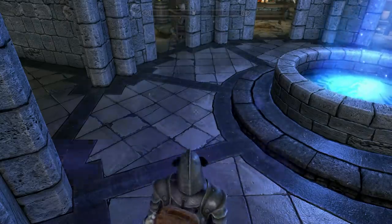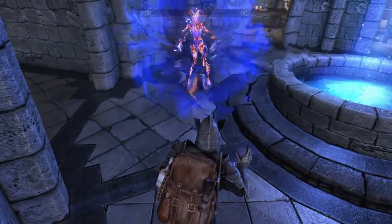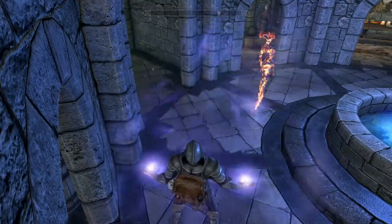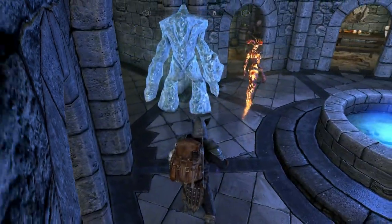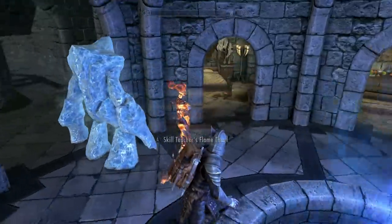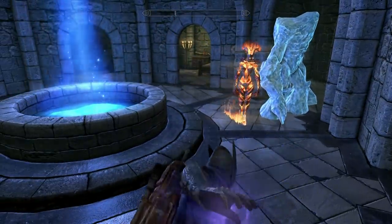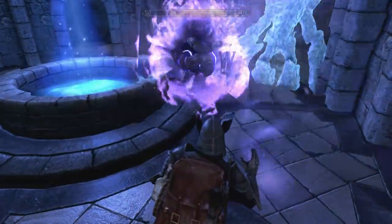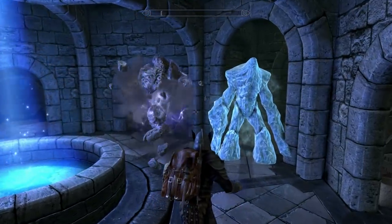Here we have Flamethrall — a Flame Atronach that will last forever until it's killed. Here we have a Frost Atronach that will last until it's killed. And last but certainly not least, we have the Storm Atronach that will last forever. You can only have two at once if you have the last perk in the Conjuration tree — Twin Souls.